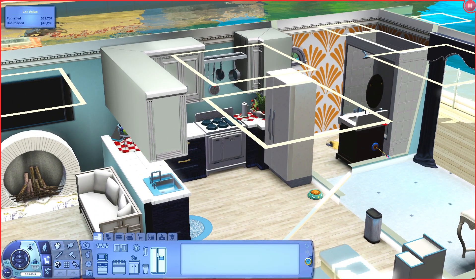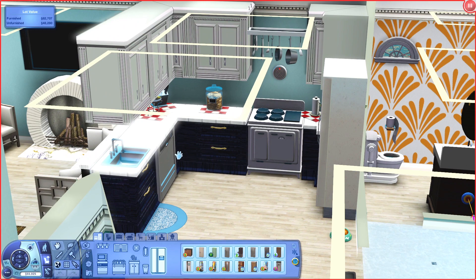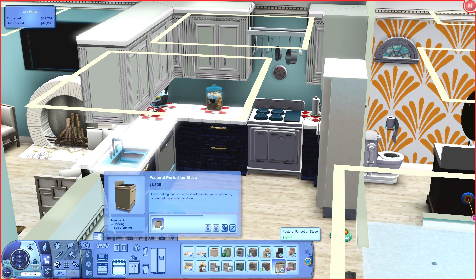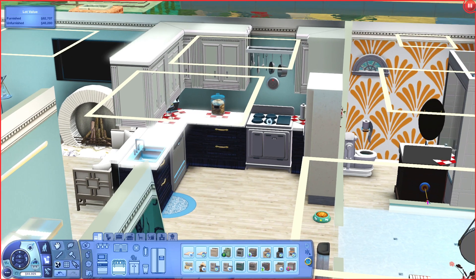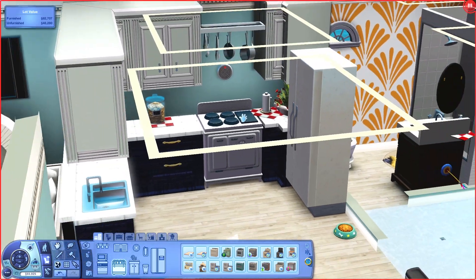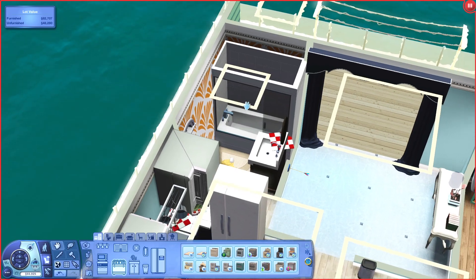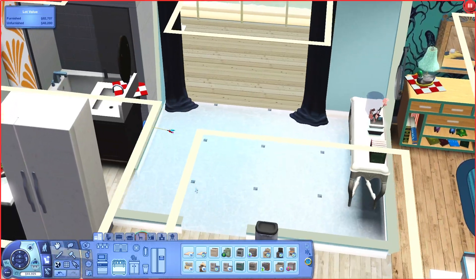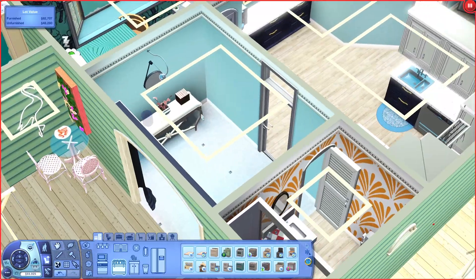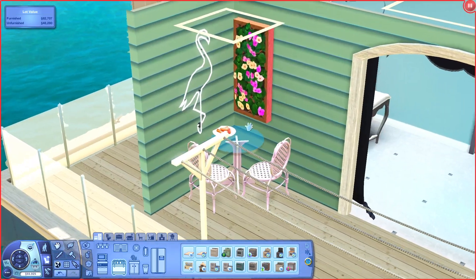Is it realistic to have a fireplace on a houseboat? Probably not — but in my houseboat, there is one because it looks good and ties the room together. We have a couple of seating arrangements and a sofa. The kitchen features the Fiesta set from the Sims 3 Store, which comes with an ice cream machine and deep fryer — though I didn't put the deep fryer down because I hate sims autonomously using it. The stove is called the Pastoral Perfection stove. The countertops are from Pets and the cabinets from base game. Back here we have a small bathroom — it's a houseboat so everything is condensed. Then we have a mud room connecting the outside to the inside.